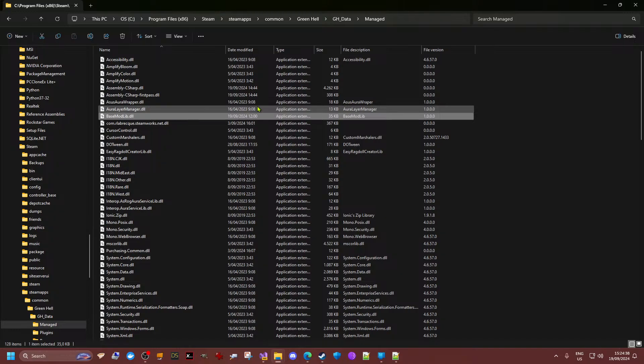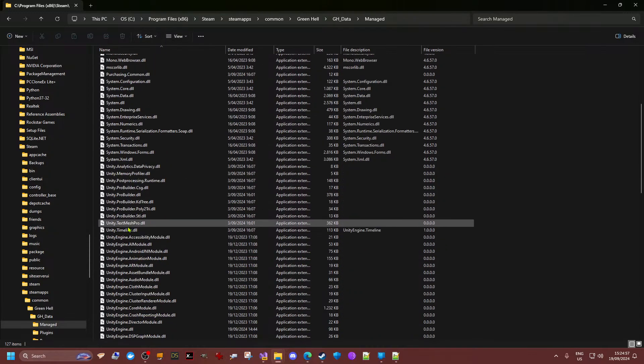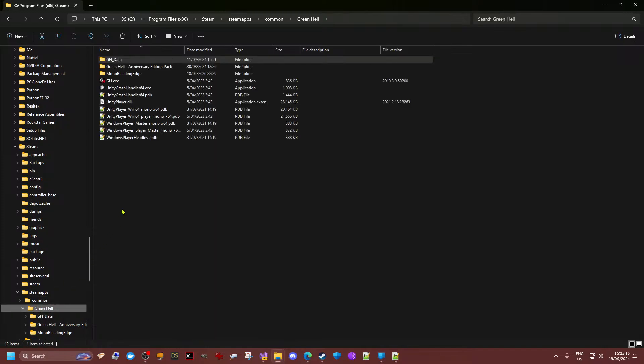There's also the base mod library of course. All of those should not be in the data managed folder anymore once you've done the Steam integrity control. But it's always good just to be sure that everything is okay — there isn't any Mod API related file nor any mod related folder within the installation folder. This should be your first thing to do.